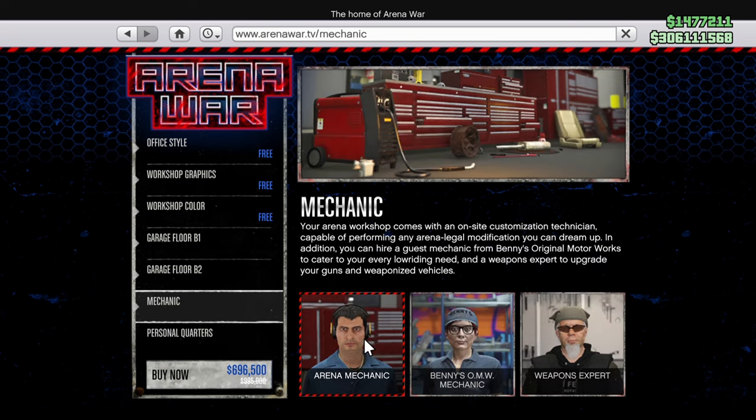The Arena mechanic will come free with the workshop, but you can also buy a Benny's mechanic so you don't have to go to Benny's Original Motorworks whenever you want to customise a Benny's vehicle — you can bring them here instead. On my main character I have all my Benny's vehicles in the two garage spaces in B1 and B2. Definitely recommend picking that mechanic up. It's normally $247,500 but this particular week it's $173,250.